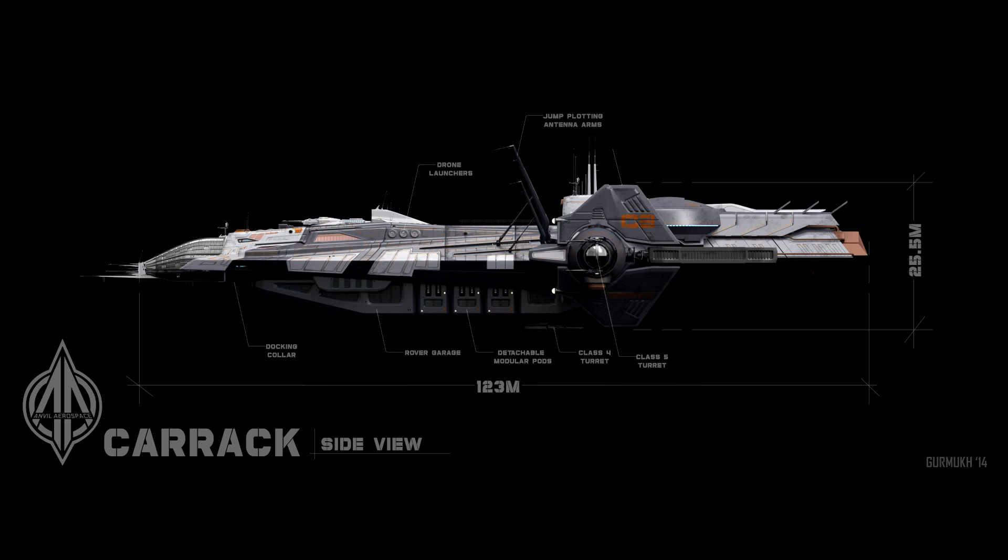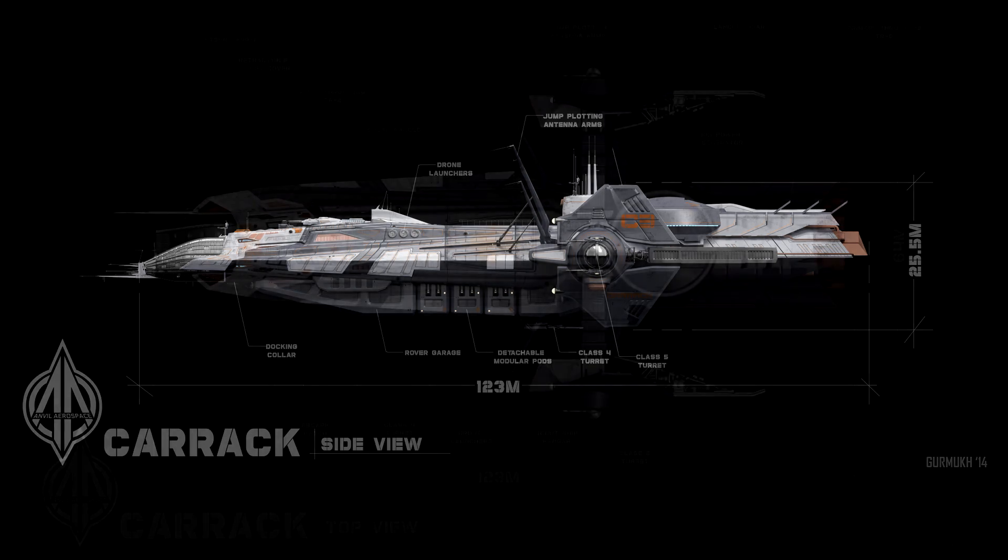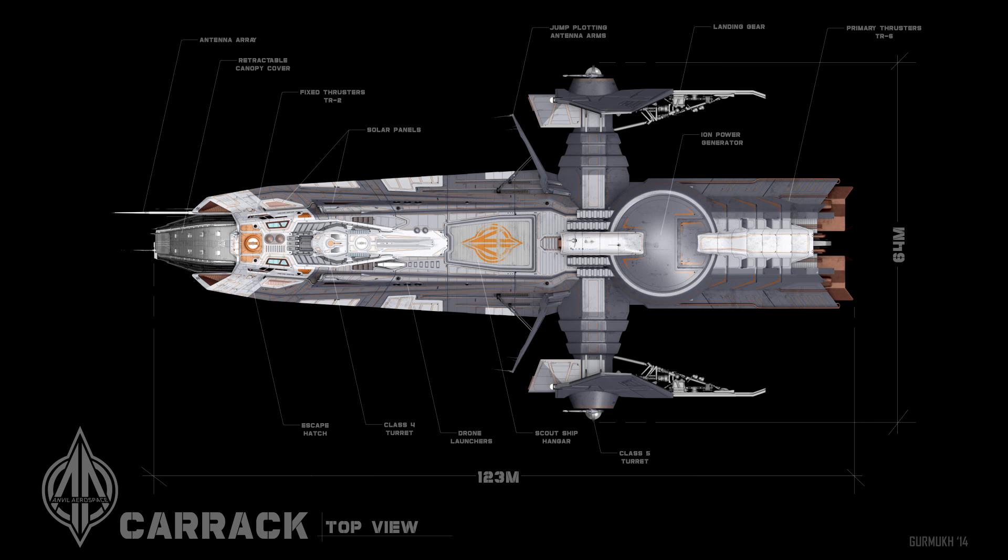Boldly go. The Anvil Carrack has been the vanguard of every UEE exploration effort in recent years, featuring reinforced fuel tanks for long duration flight, a highly advanced jump drive array, and a dedicated computer core room that allows it to put maximum processing power into jump charting operations. Originally a military exclusive, the Carrack is now available for civilian use as a pathfinder spacecraft, featuring onboard crew medical and repair facilities.